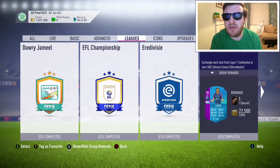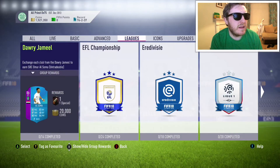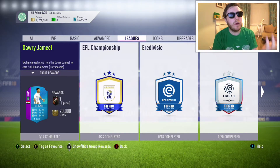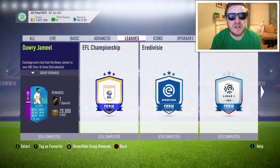Two cards funnily enough look oddly similar. Cavani's a 90, Al Soma's an 86. I'd imagine there must be more stats underneath the hood of those ones, some more in-game stats that separate them a bit more. I got Al Soma last year and I really liked the card — that card actually looks better than last year's.